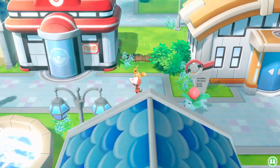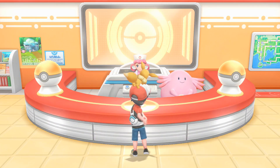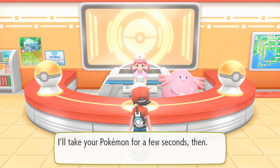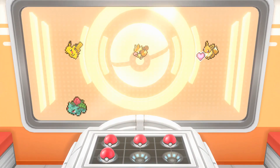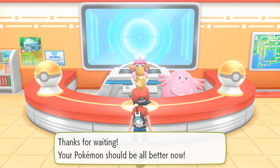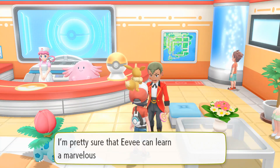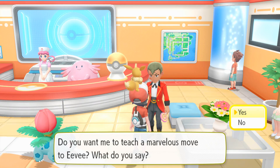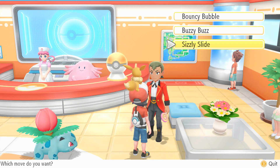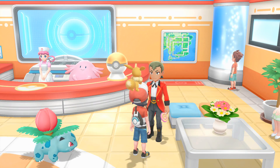We're going to heal up before we take on Misty. Spoiler alert: the gym leader in this town is Misty. Oh, there's a dude with a whip — what's he doing? It's really nice to appreciate the scale and everything of all the Pokemon that show up in this game. Really nice to be able to appreciate that for once. Bounce — what is this move?